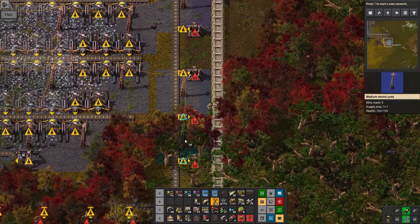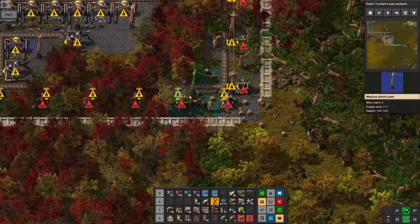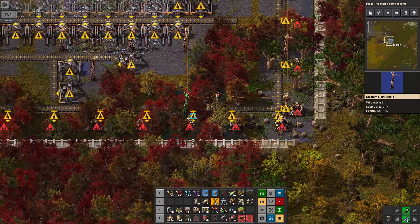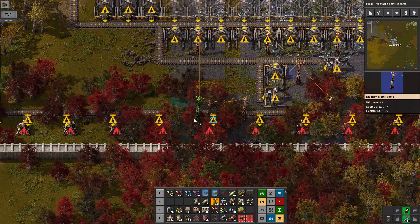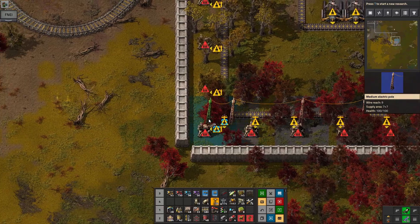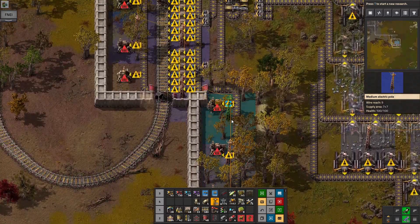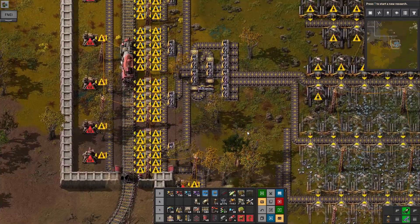It connected to the power poles on the mining array rather than where I was expecting it to go. I should be running along the belt — that would be quicker. All right, that should be all of it.